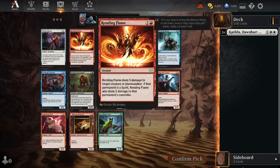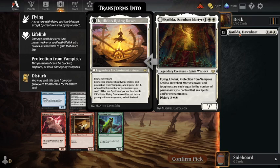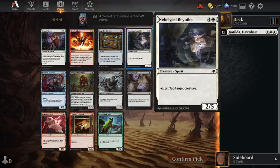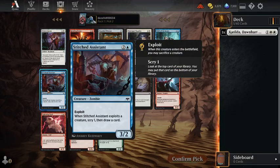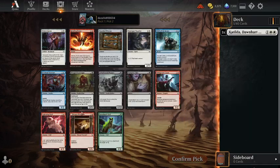We ignore Bridescrown. Rending Flame is good — 5 damage to anything. We could just go Red-White Aggro, but I really want to play Catilda and find any Enchantment or Spirit cards I can. Never use Boarded Window. Nebelgast Beguiler is a Spirit — maybe that's my best option. Chill of the Grave taps things down, works better with Zombies. Stitched Assistant also works with Zombies. Diagraph Scavenger is pretty good. I think the best card here is Rending Flame, but the only Spirit card is Nebelgast Beguiler.